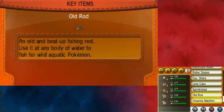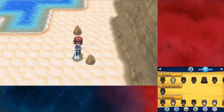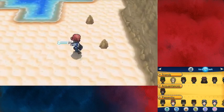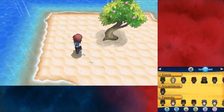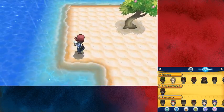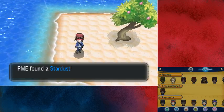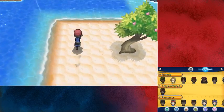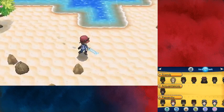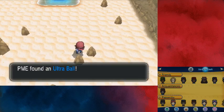I register the Dowsing Machine and try it out. This thing is so weird — the way it works on the top screen is strange. I prefer the touch screen version. I'm figuring out which direction it's pointing — yes, it's this way, it's here. Cool, found something. This dowsing thing is weird. I want the touch screen instead.